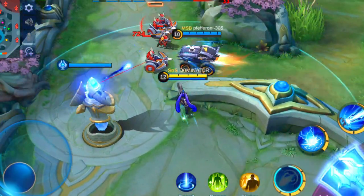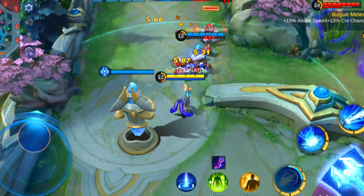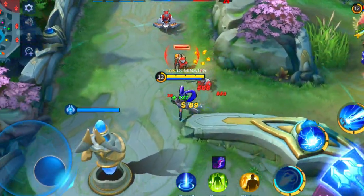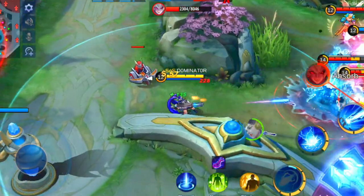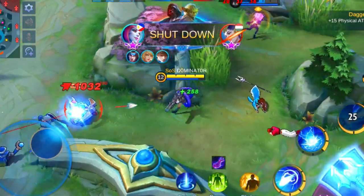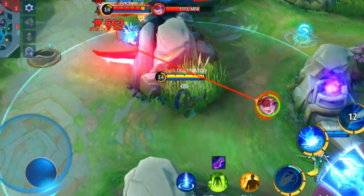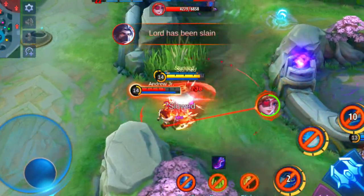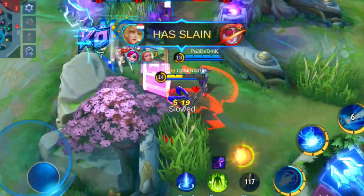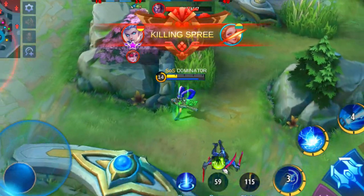If you match up against her at the gold lane, there are a few marksman heroes that can win the lane easily. Moskov, Wanwan and Karrie can come close easily and deal damage to her. Other roles that can counter Layla are the ones that come close easily. A few examples from the big list of heroes that meet this criteria are Ling, Natalya, Esmeralda, Alucard, Roger, Harley, Dyrroth and Atlas.